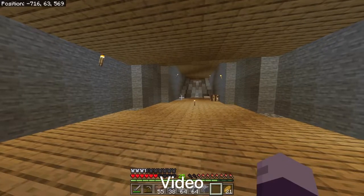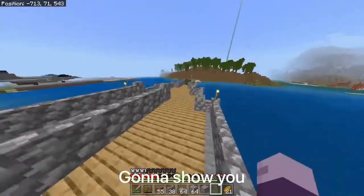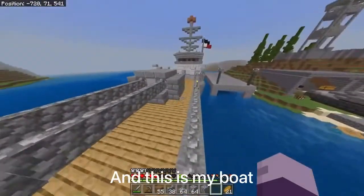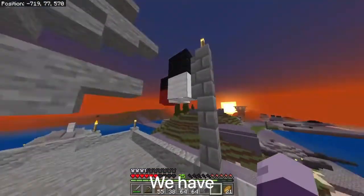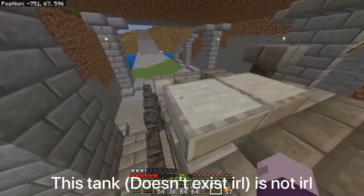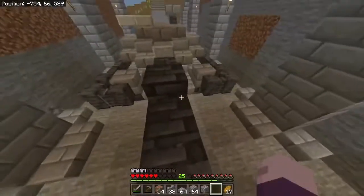Hello everyone, welcome back to another video. Today I'm on Woodcraft SMP. I'm going to show you what my base looks like. Here's my boat with a cannon and some anti-air guns. We have a flag — it's my profile picture colors. This design is my own, I don't know what to call it — the barrel or cannon or whatever.